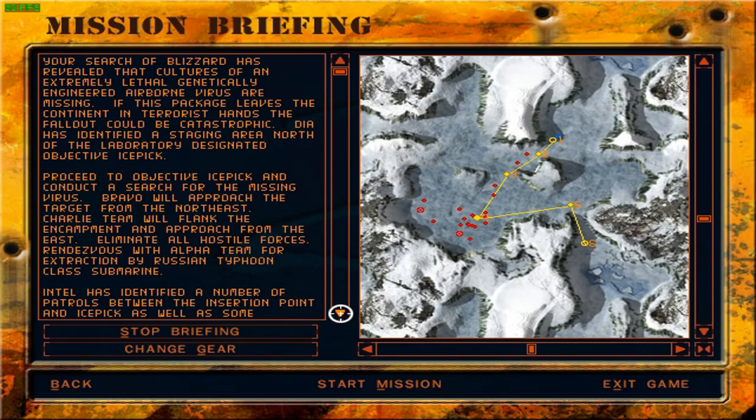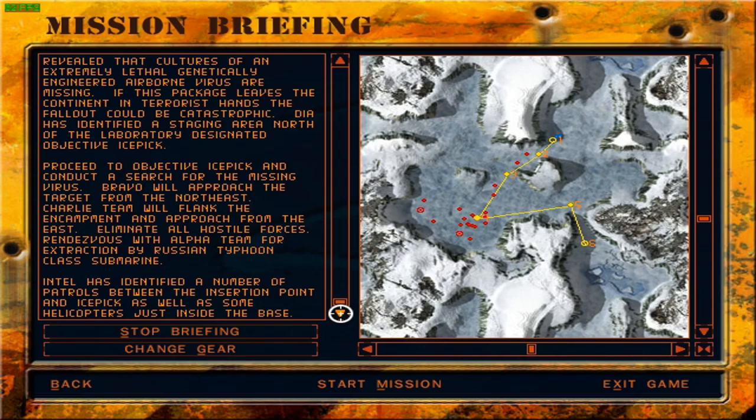Bravo will approach the target from the northeast. Charlie Team will flank the encampment and approach from the east. Eliminate all hostile forces. Rendezvous with Alpha Team for extraction by Russian Typhoon-class submarine. Intel has identified a number of patrols between the insertion point and Ice Pick, as well as some helicopters just inside the base.